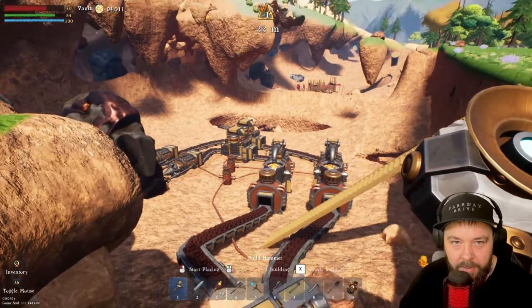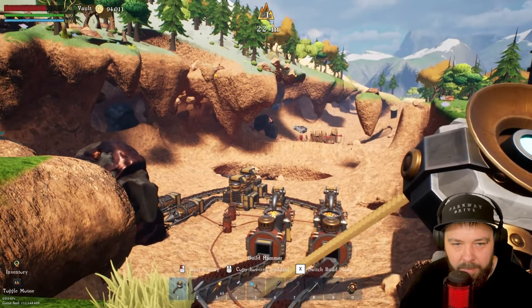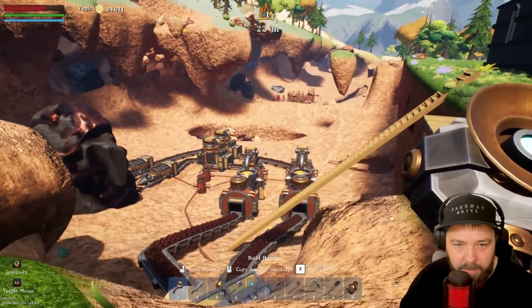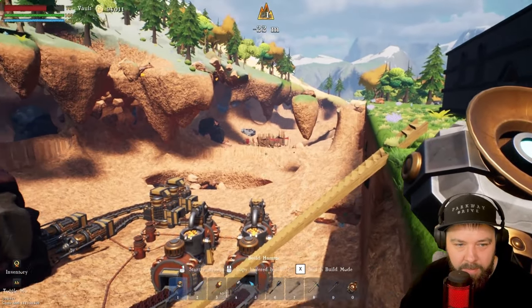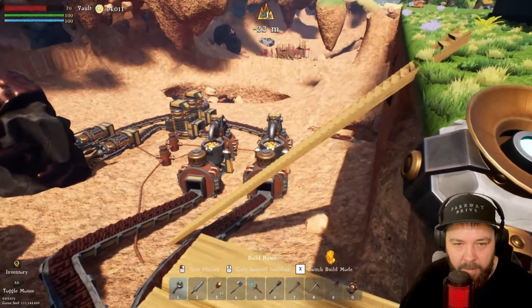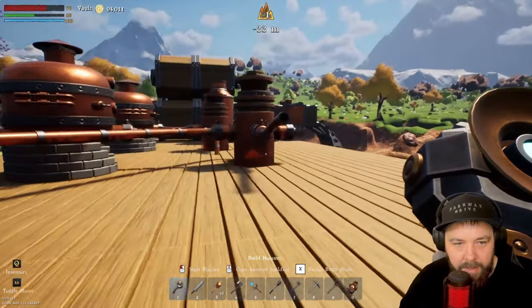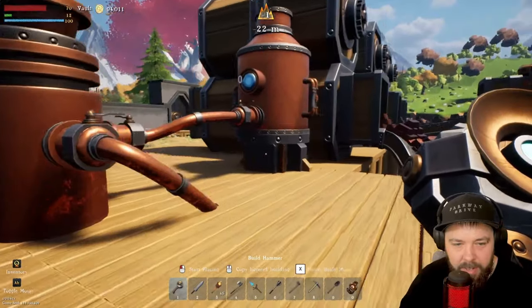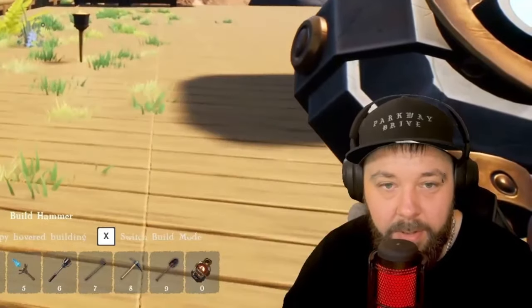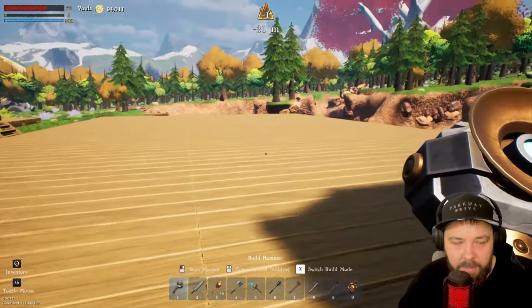My thoughts for this section: we've got two iron nodes close by and another over there, plus coal in two nearby locations. I'll probably set up drills and crushers for the iron, bring them over here into a minecart, then build a platform down here and make this into my smelting factory — probably a row of smelters for iron and possibly copper as well, depending on size.